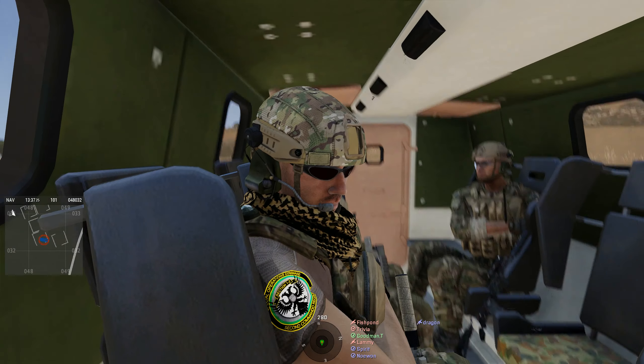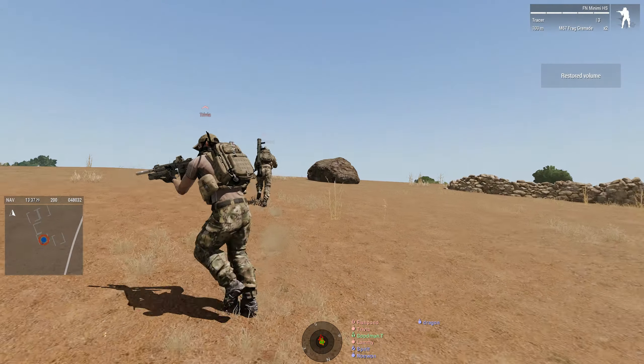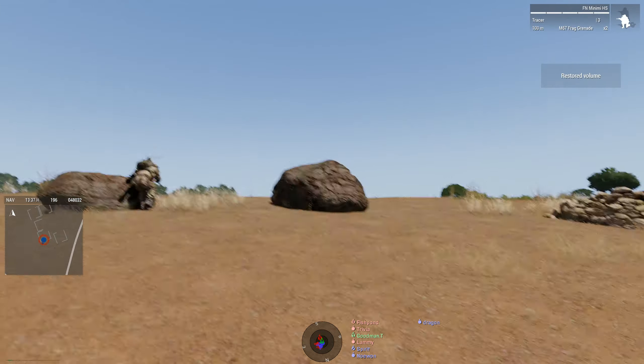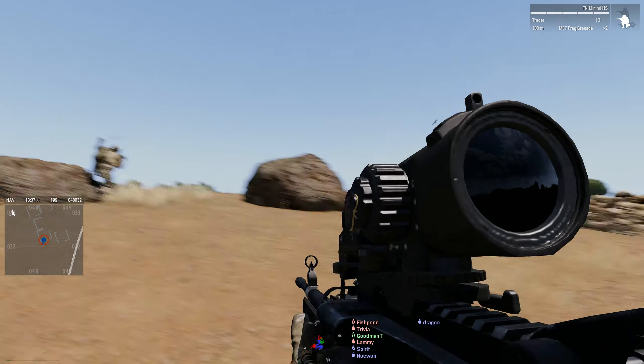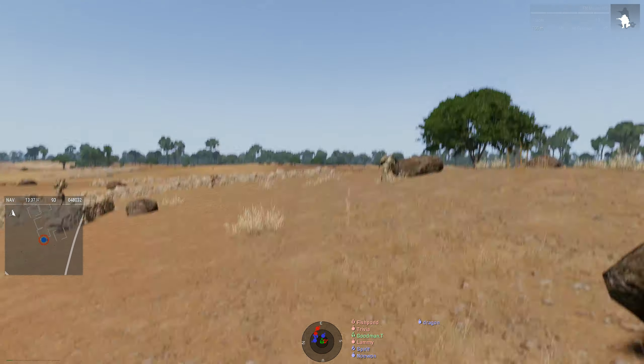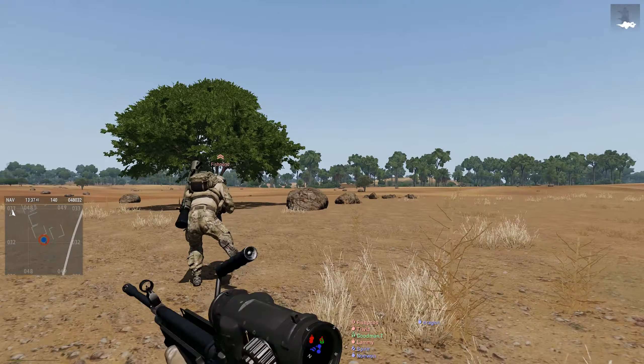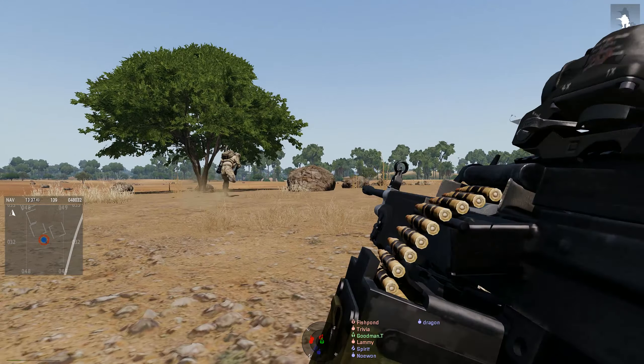Four dismounts, I counted four total. I'll get red team on the southeast side. Blue team just stay by the Bushmaster — separate yourselves about five meters from it. Find and eliminate these contacts.